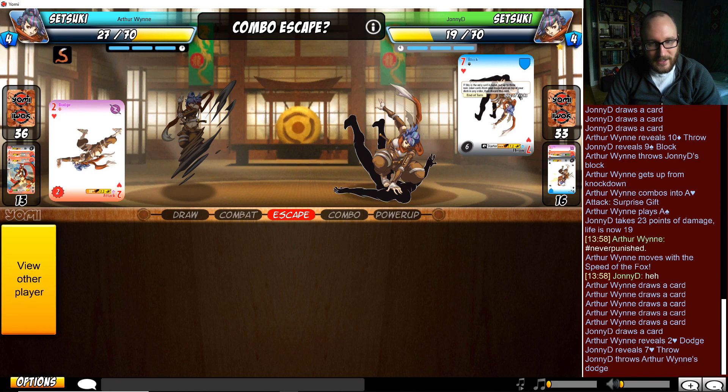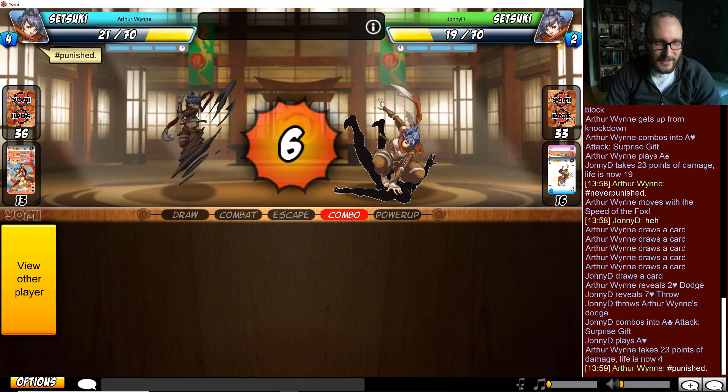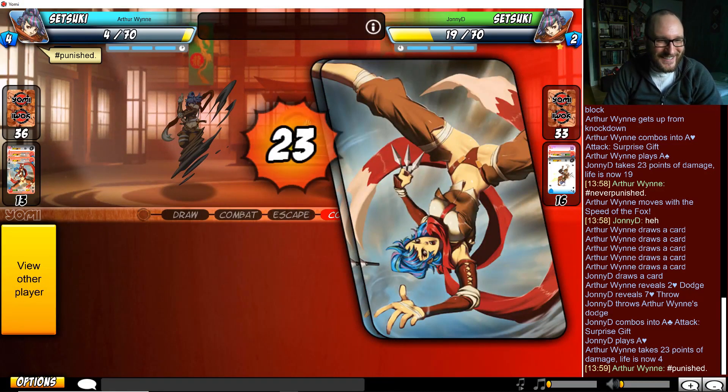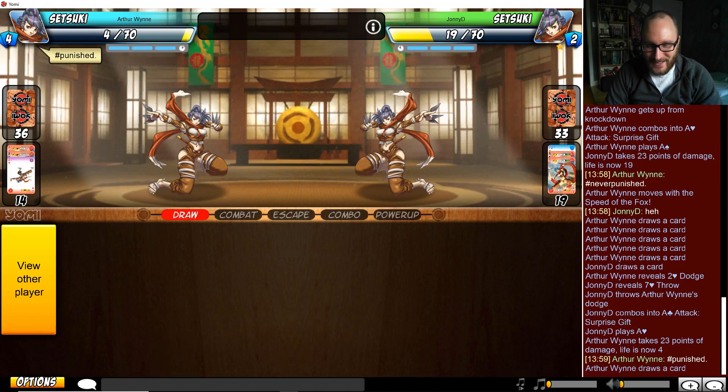He's like, 'I don't value these sevens except as tools to win combat.' Punished! Johnny D finally finds that other ace, I think.